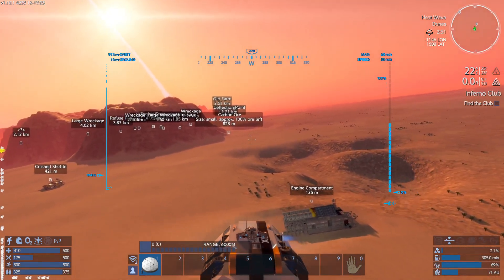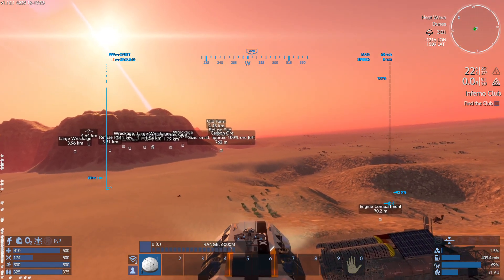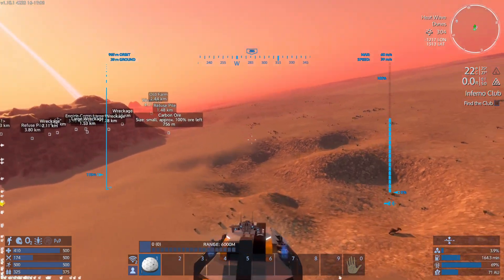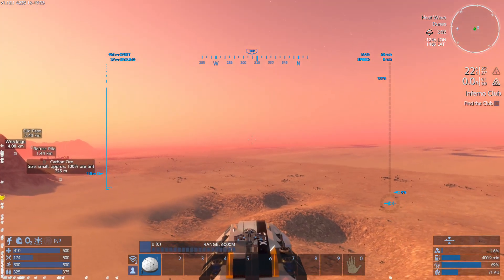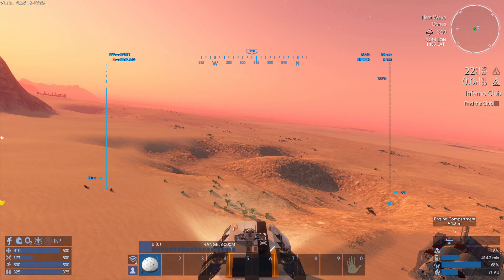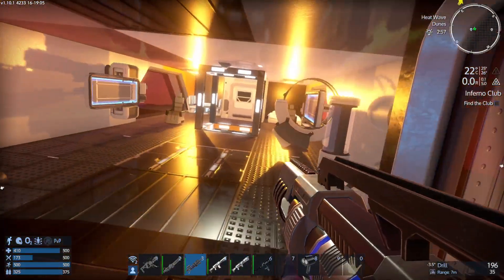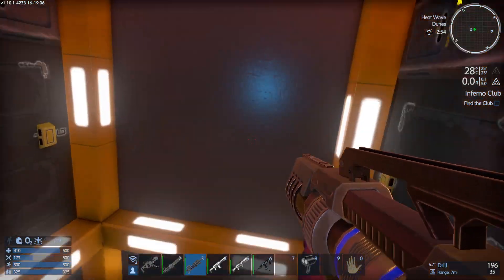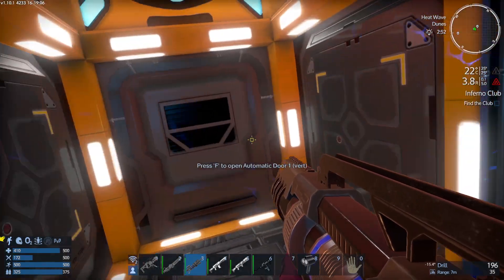Engine compartment here. Am I on the ground? Can't tell. Get out of here — a little bit cockeyed, that's okay. I keep doing that — it's always the wrong way. All right, down we go.